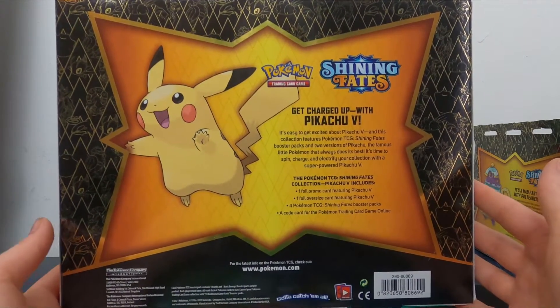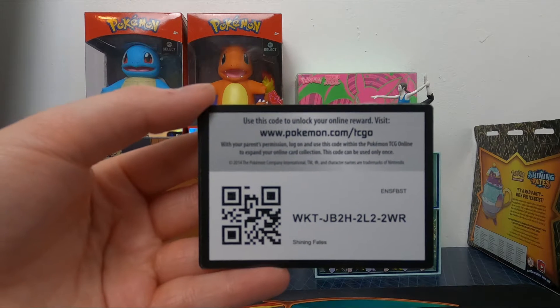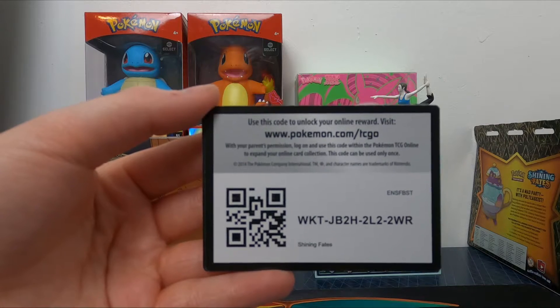There's a cute little Pikachu on the back. And before we start cracking into the Pikachu V box, I have got some code cards to give away. So here they are now.